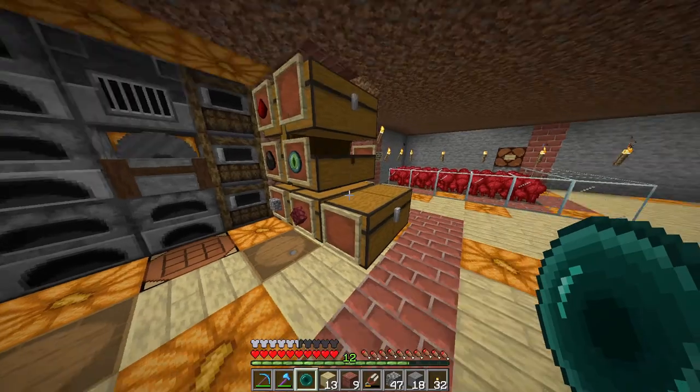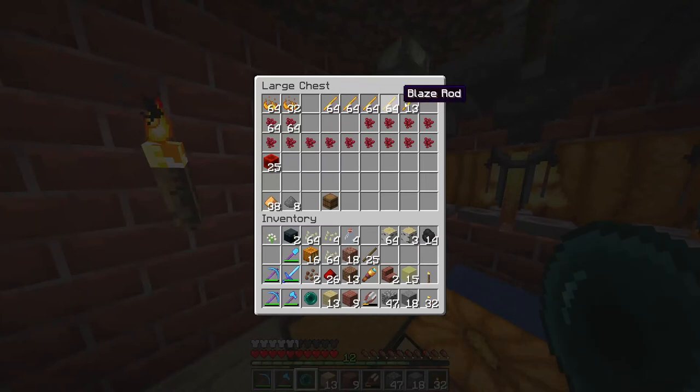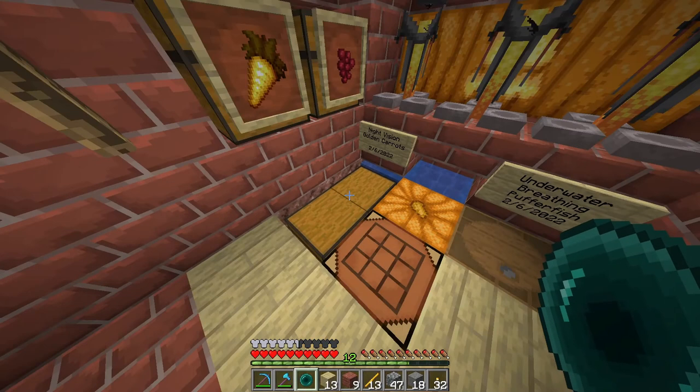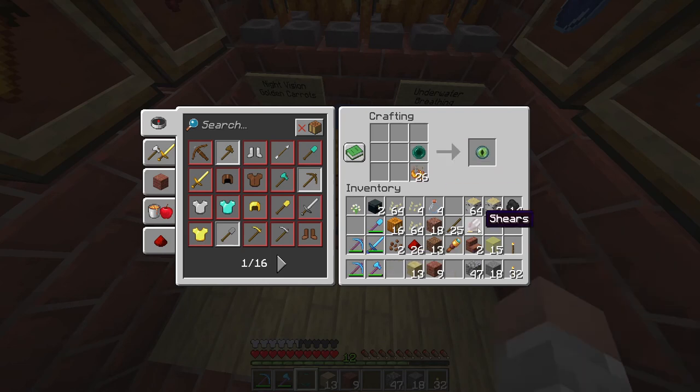To make eyes of ender you need blaze powder, and to get blaze powder you use blaze rods. Because I have that blaze farm it's much easier — just throw the blaze rods in by themselves and you get two blaze powders. To make an eye of ender, take blaze powder, throw an ender pearl next to it, and you have eyes of ender.